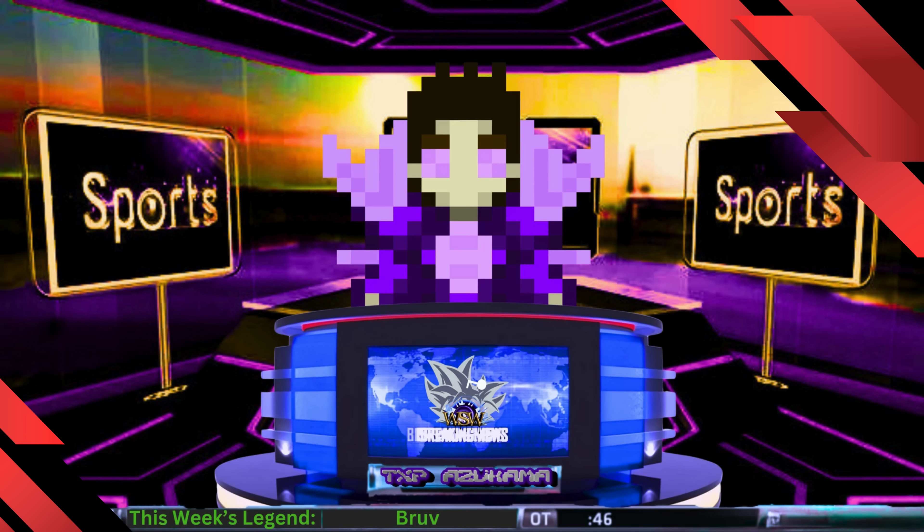Bruv ends up using the boost of power to keep inflicting damage on his opponent, switches out. He's utilized all three of his characters at this point and hasn't had to vanish. Maybe not the best play for Bruv. Sandman has now utilized a prime opportunity to strike and has done a great deal of damage to Bruv here.